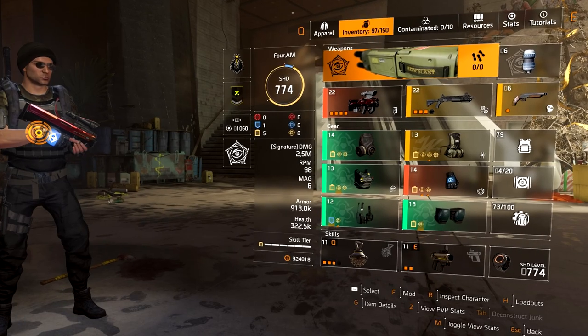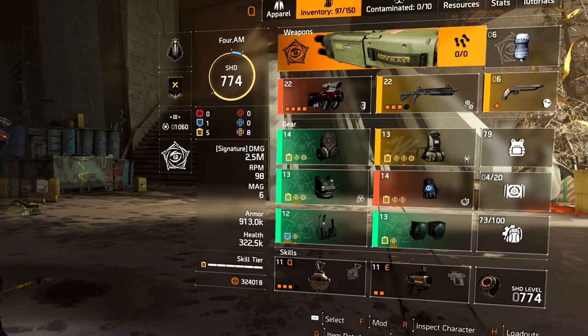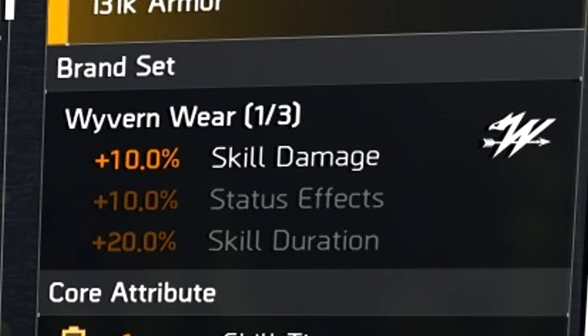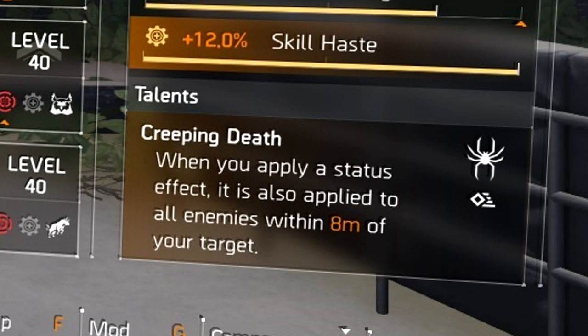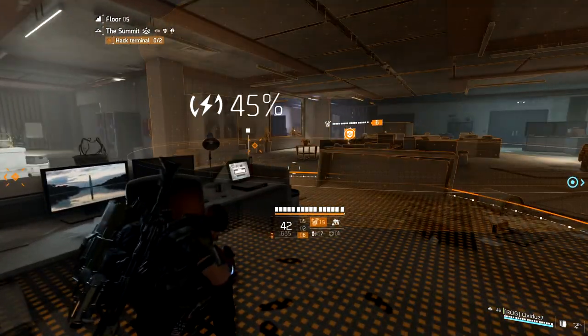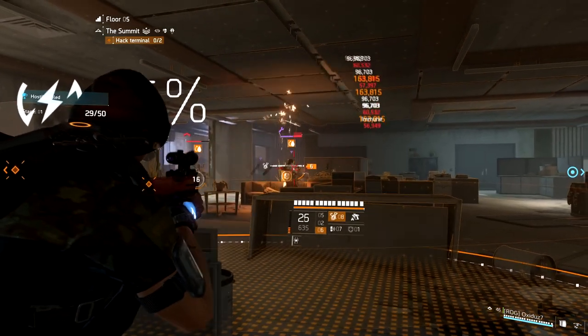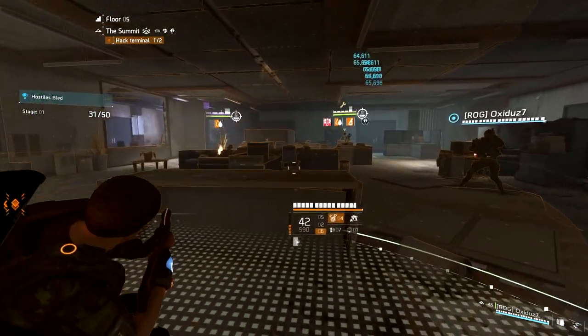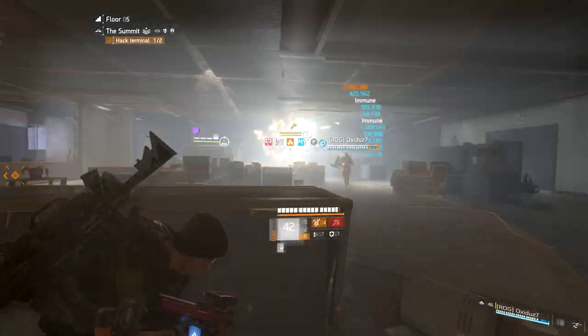Now let's talk about what high-end and exotic armor pieces you want to pair with this gear set when making a build. I highly recommend using a Wyvern backpack because you get the additional skill damage. For the backpack talent, I recommend using Creeping Death. Creeping Death transfers a status effect to all enemies within 8 meters whenever you apply a status effect to an enemy, and it doesn't require you to get a kill. The four-piece bonus requires a kill on a status-effected enemy for effects to spread, so Creeping Death lets you constantly spread status effects across multiple groups.